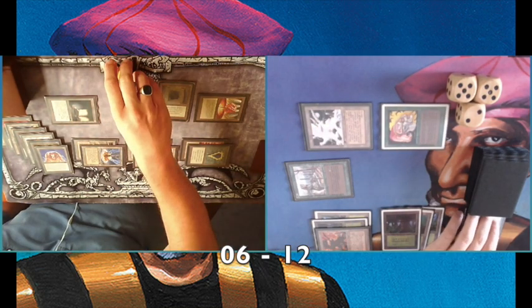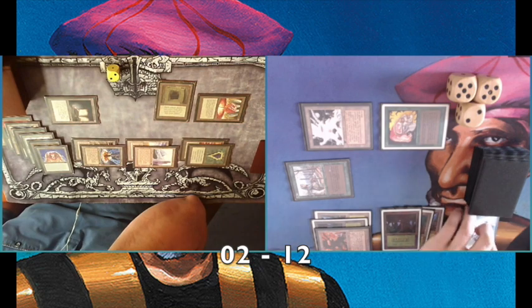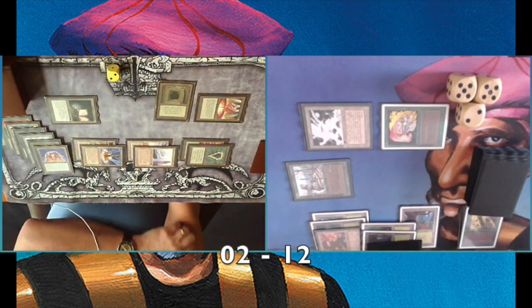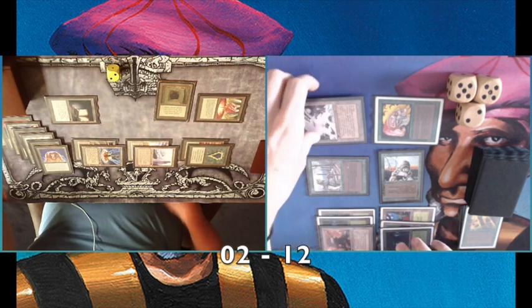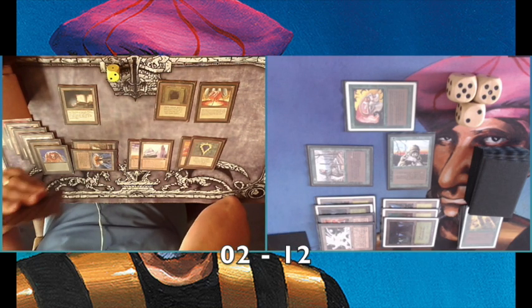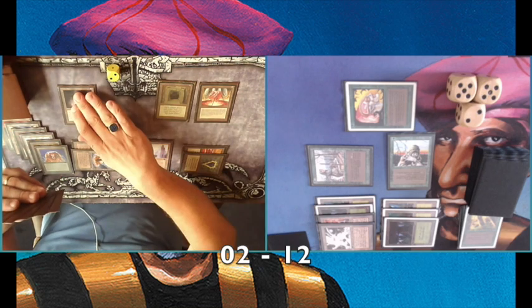Playing an extra Mishra's Factory, being able to pump — I deal four damage now, so he's going to two life. I made a big mistake though: I had a Regrowth in hand and could have played it over my Giant Growth, which would have won the game. I was so focused on the Scavenger Folk that I had tunnel vision. So I need an extra turn — if my opponent cannot find the Triskelion. He has eleven mana on the board.